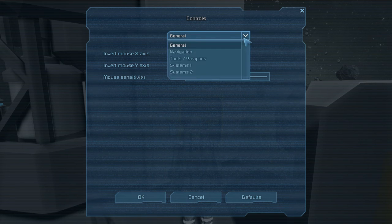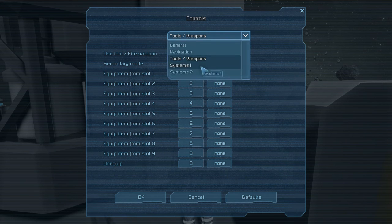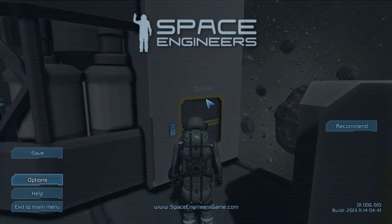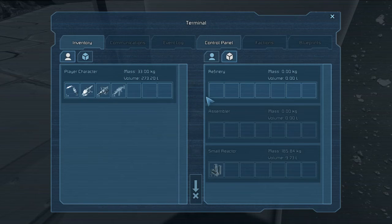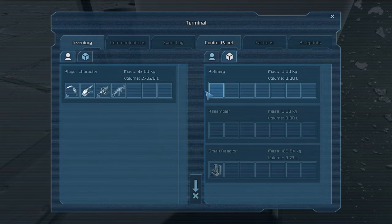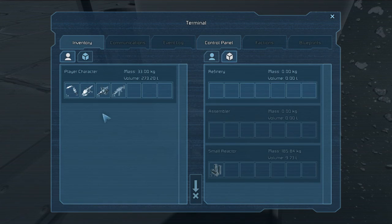Looking at the controls — Use and interact is T. So you hit K and it opens up your inventory. Here's your inventory and control panel for everything in the station.